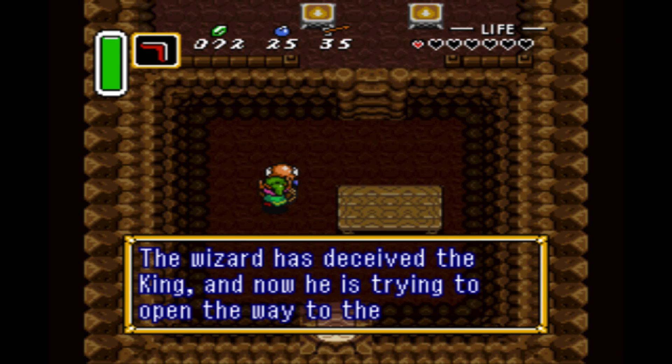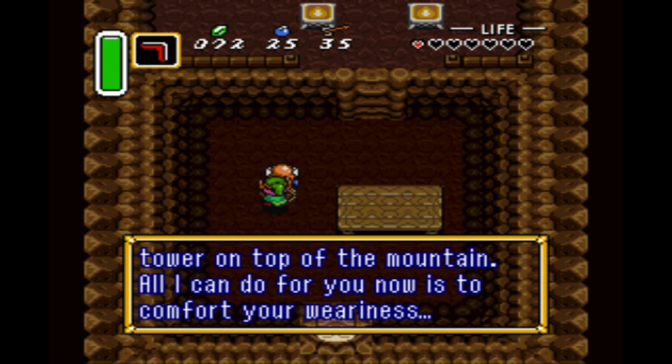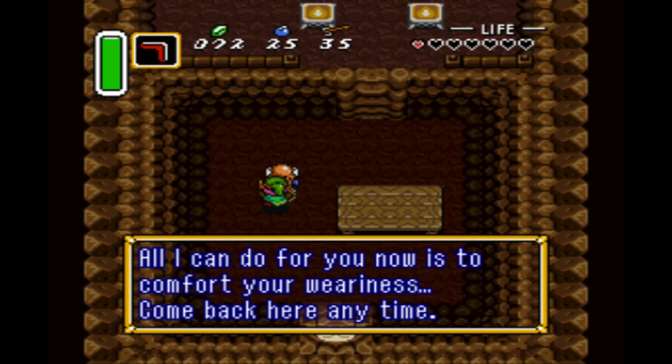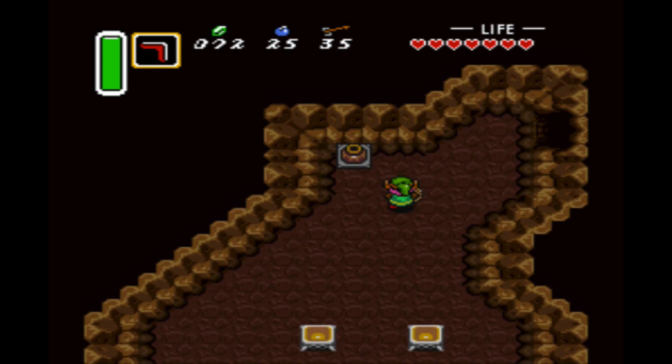'The wizard has to see the king and now he is trying to open the way to the dark world. To complete your quest, you will need the moon probe, which is in the tower on the top of the mountain. All I can do for you now is to convert your weakness. So come back anytime.' Thank you very much, old man. And now I'll make my way up here.